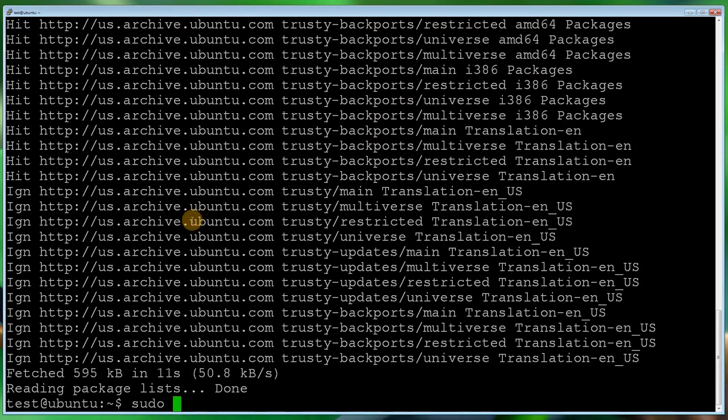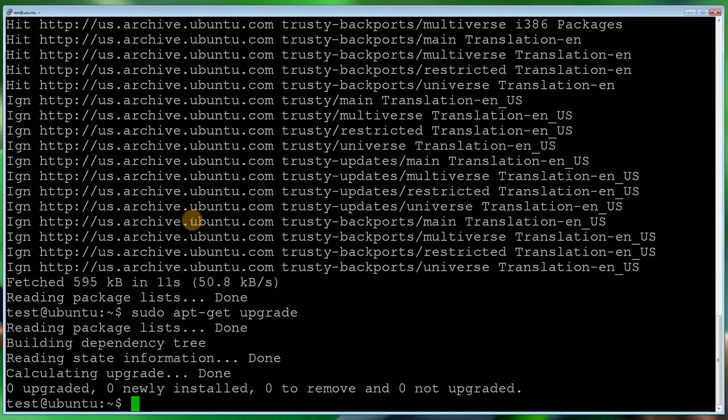The next command is sudo apt-get upgrade — you might have a vast amount of upgrades to do, just let it go, it normally takes about five minutes. Now the next thing we need to install is lib32gcc1 and libc6-i386. A lot of guides on the internet say to install ia32lib — do not install that, there's absolutely no need, it will just bloat your system.